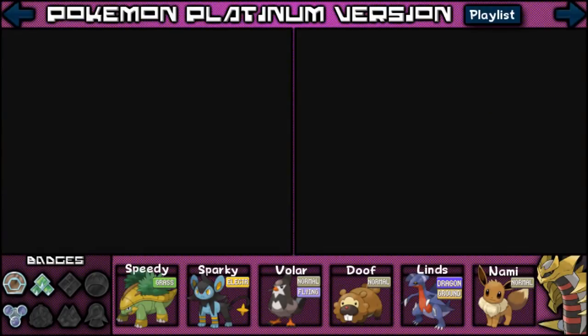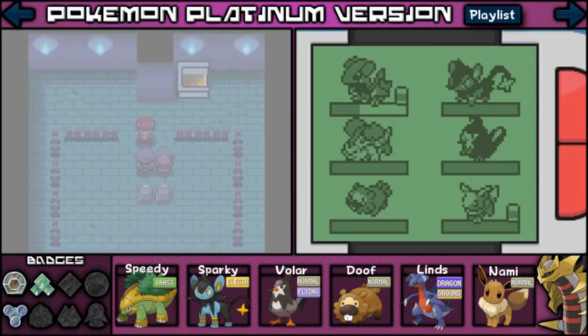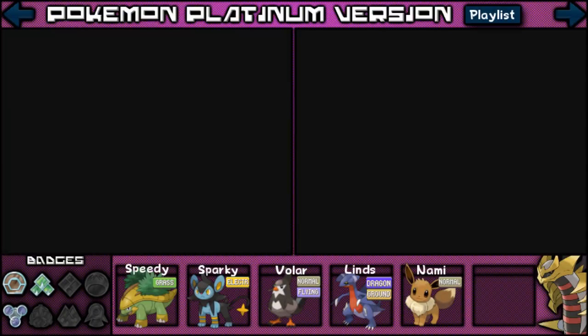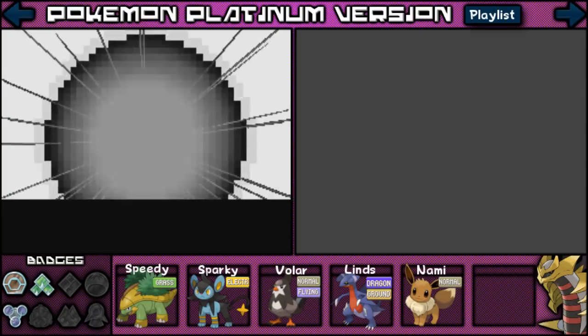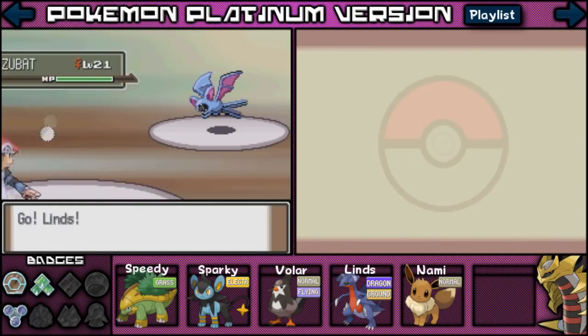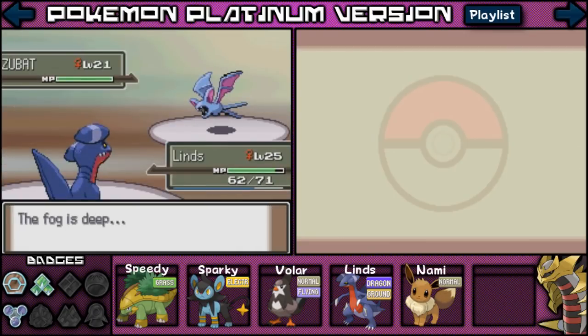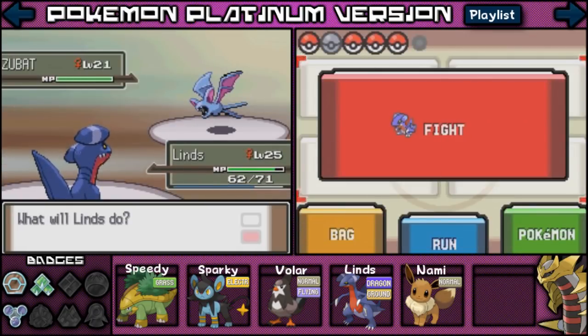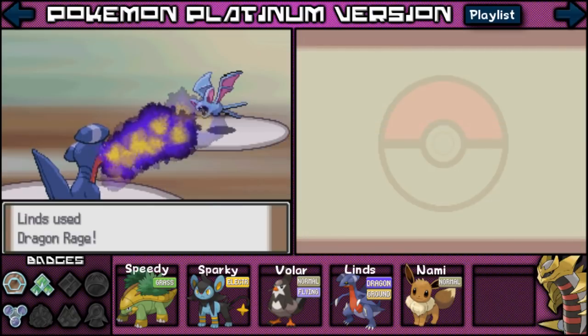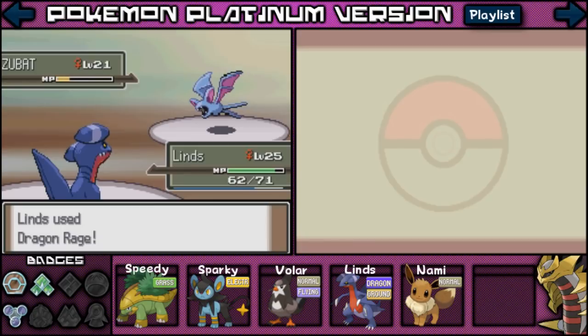You know what? I'm gonna be back when I catch a Pokemon that I'm just gonna dispose of right after. So I actually figured out that it's mostly flying types that can use Defog — that's why Volar can learn it and no one else really can. So I'm going to try and catch this Zubat, because you know what? We might as well catch a Defog member of our team. I was thinking of just throwing it away, but I'm just gonna end up keeping this Zubat.